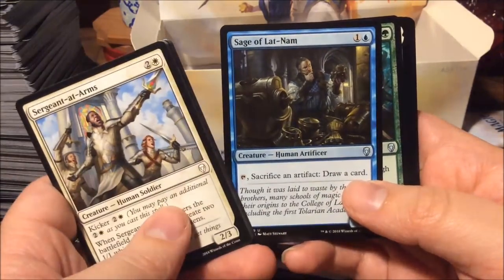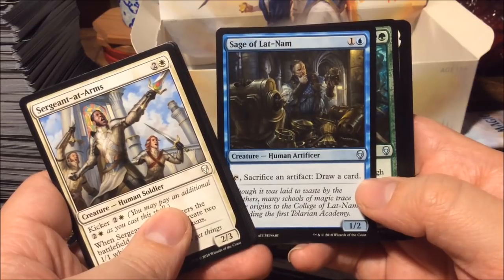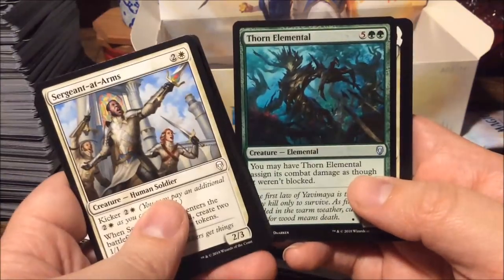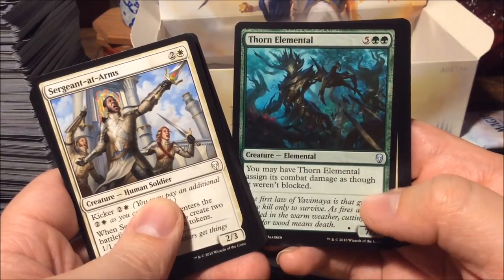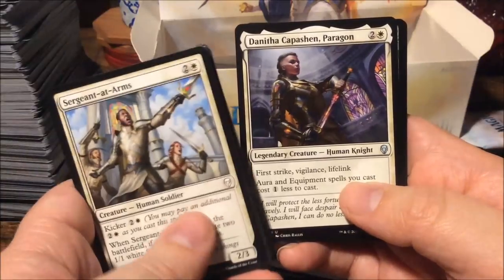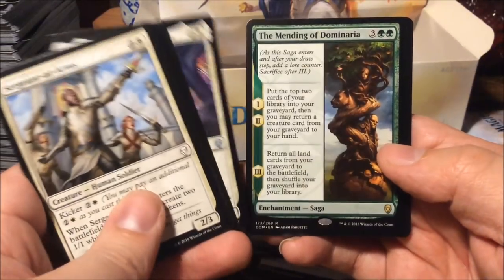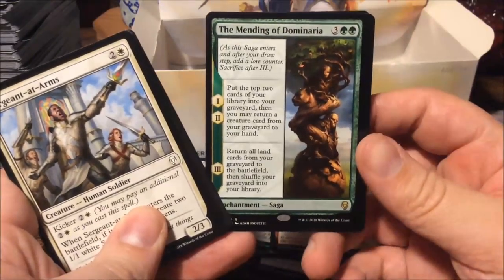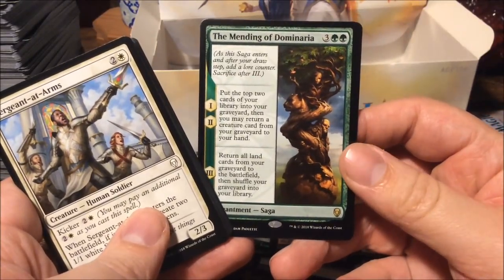Sage of Lat-Nam — also a reprint from Alliances. Thorn Elemental — a reprint from Urza's Destiny all the way through seventh and eighth edition. Urborg Compassion once again — and we have another rare: the Mending of Dominaria.